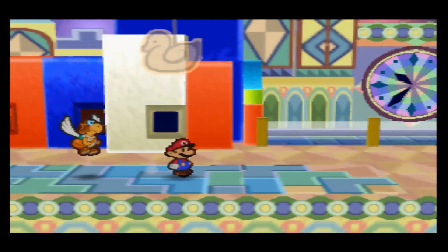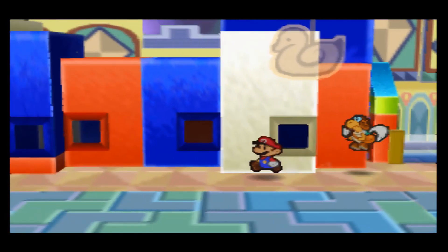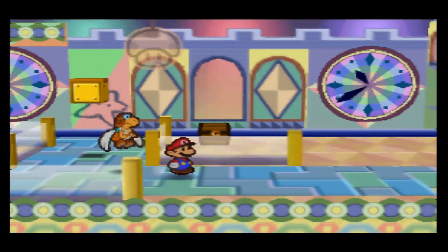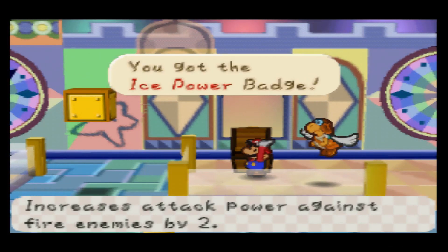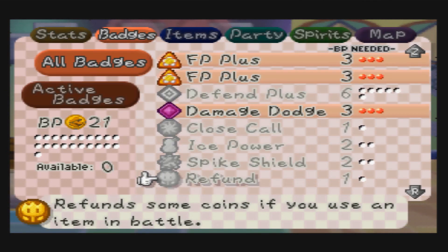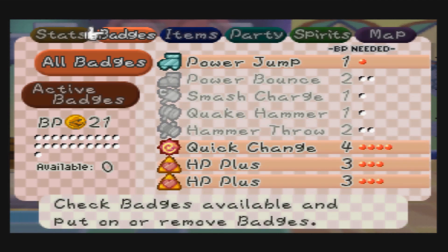Here's a little trick: you want to get this shy guy and lead him over here, then stand right here — that's the only way you can get in. Inside there's a coin and a chest containing the Ice Power badge! That's going to be really good to have. I need to check if I have enough badge points — it takes two. I'm going to have to level up before I can equip that.